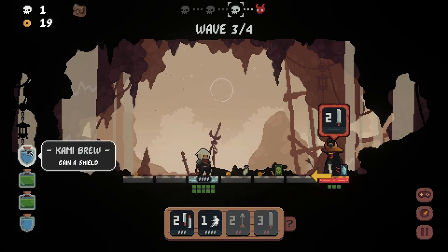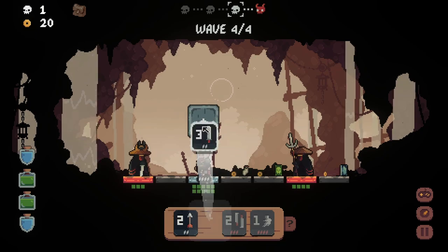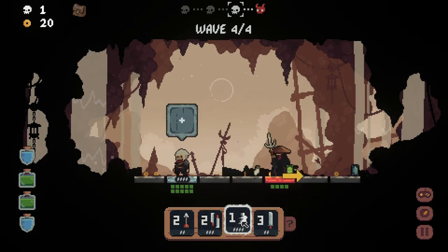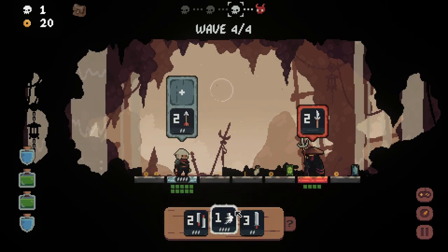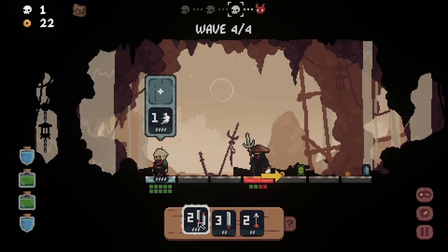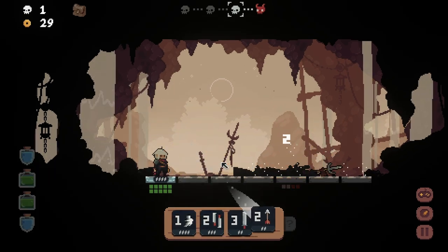I might as well heal myself for three because I just picked up another one down there. Three damage — just go in and take him out right away. We want to move towards this guy because he's gonna try to attack us. Oh it doesn't work as well this time. Turn around, we'll bow him. We just bow him. You can't swap them out — you can take them out though. Okay, cool.